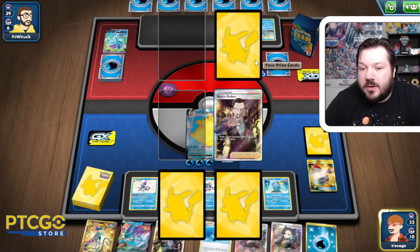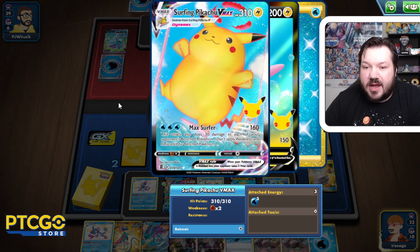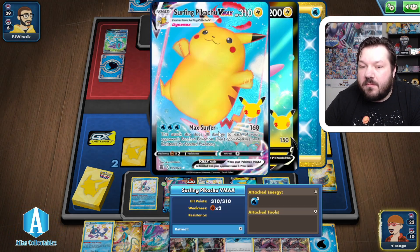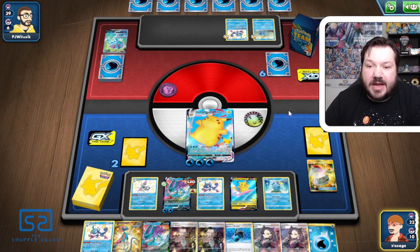PJ is playing a Suicune deck. If PJ attacks with Suicune against this, it cannot hit for 310 — we would win the game automatically. So keep that in mind of how powerful and dominant Surfing Pikachu VMAX can be in this particular matchup.